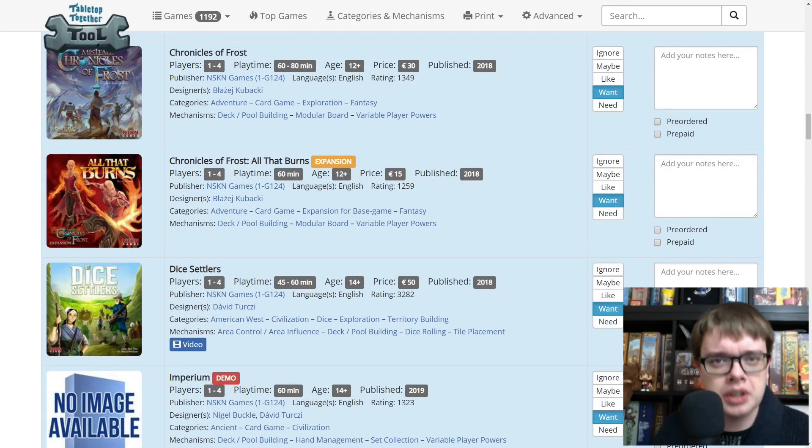NSKN time — Chronicles of Frost, I did a Kickstarter preview. It was a fantastic game set in the Mistfall universe but not a cooperative game. There's an expansion for it as well, All That Burns. I haven't seen it since the prototype so looking forward to seeing what the final thing is like. Dice Settlers — same, I did a Kickstarter preview. Final version will be out now. It's from David Turczi and it's a tile-laying game where you are building up a kind of American West settlement, with not too much fighting between the players.